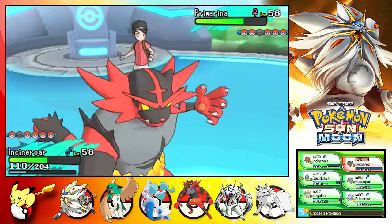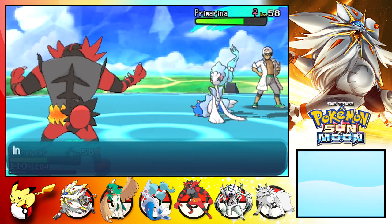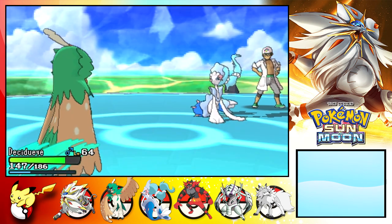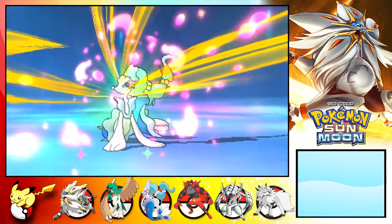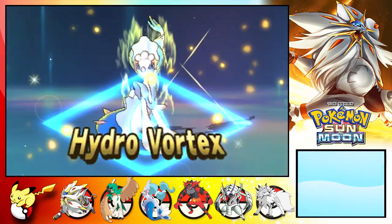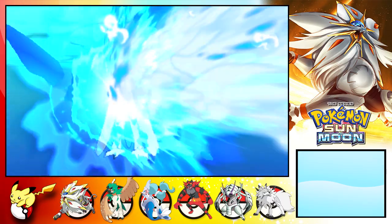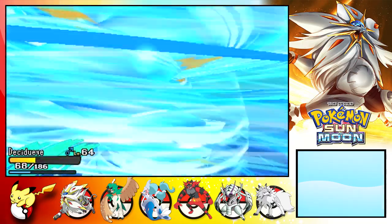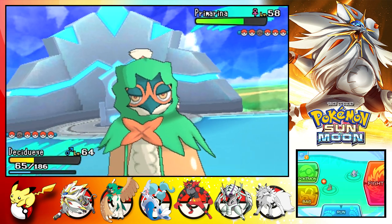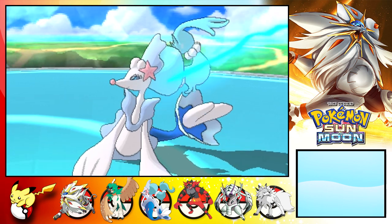I'll show you. You predicted that - I will predict that you use a water attack. Those stones, oh nuts. Hydro Vortex! Should be able to survive it, and he's wasted his Z-move. For a non-effective attack, that hit like a truck. Wow. No more swapping for you, sir.